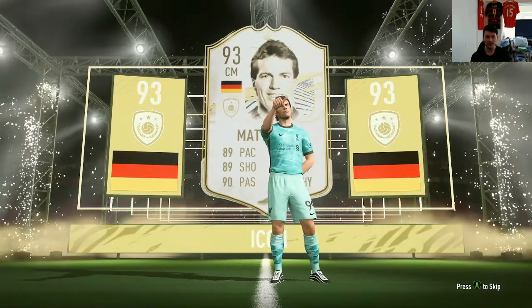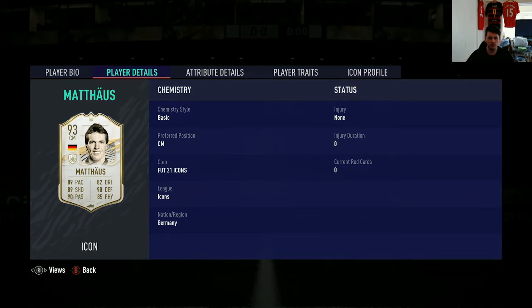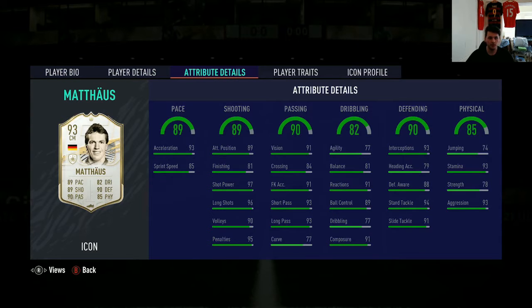Yeah, I give that a thumbs up too. Lothar — let's check out the stats of this monster. 93-rated, 3-star skills, 4-star weak foot, high/high work rates. Only 5 foot 9 but I don't think height matters too much in this FIFA. Very good pace — 85 sprint speed with 93 acceleration. Such good long shooting, shot power — penalties only 81 finishing, which is actually a decent stat for a central midfielder, but next to all these other stats it seems quite low.